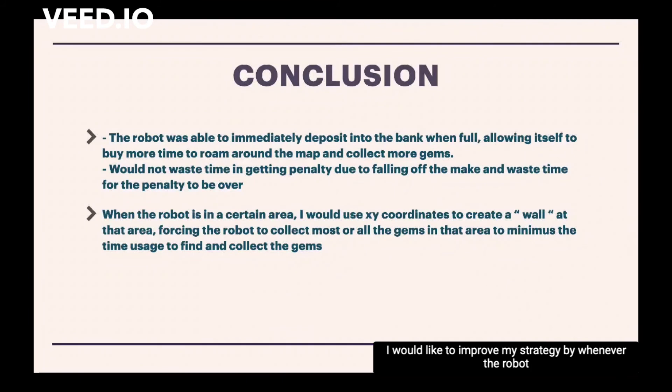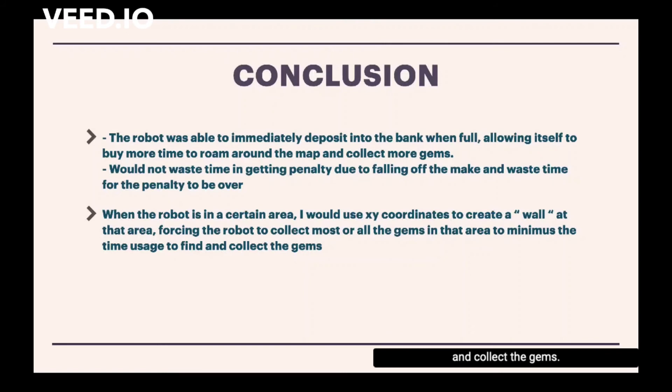I would like to improve my strategy so that whenever the robot is in a certain area, I would use XY coordinates to create a so-called wall in that area, forcing the robot to collect most or all the gems in the area to minimize the time used to find and collect the gems.